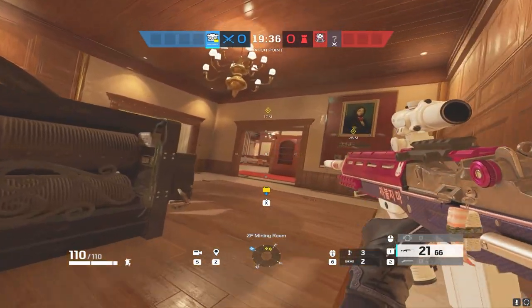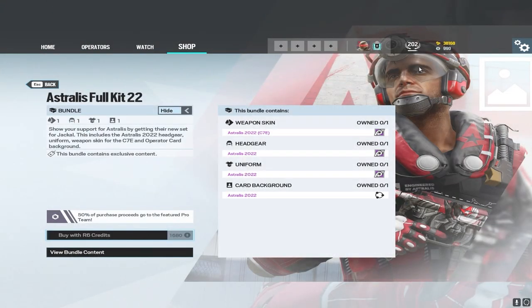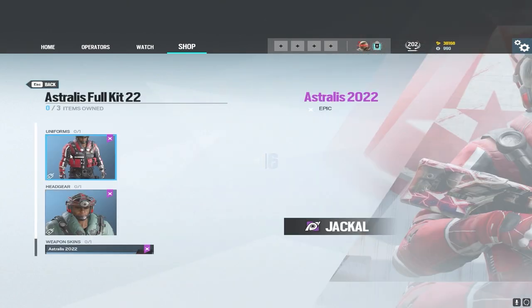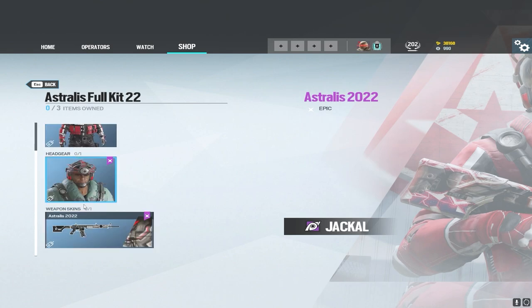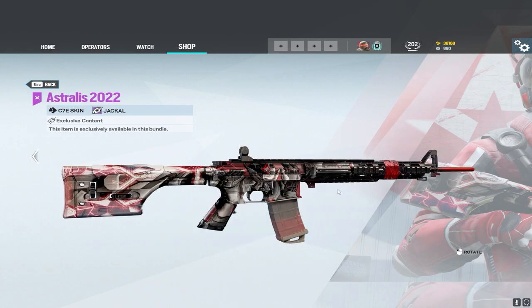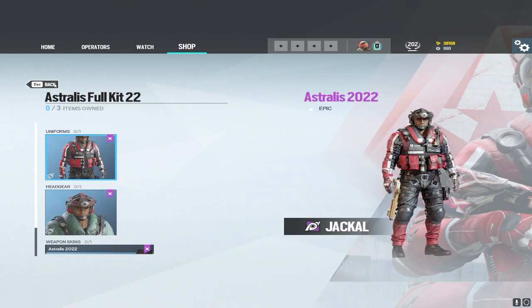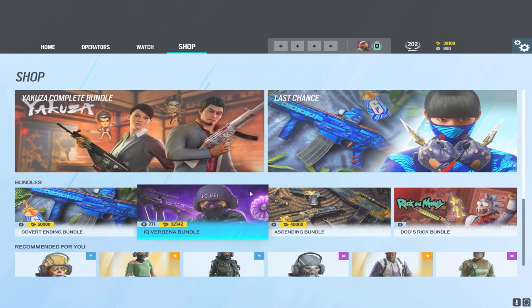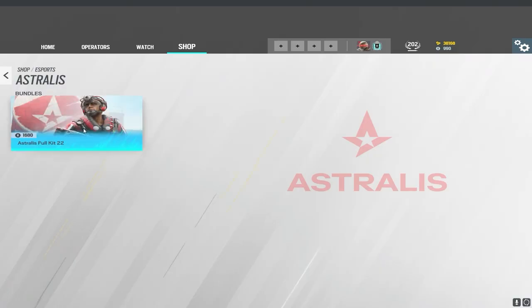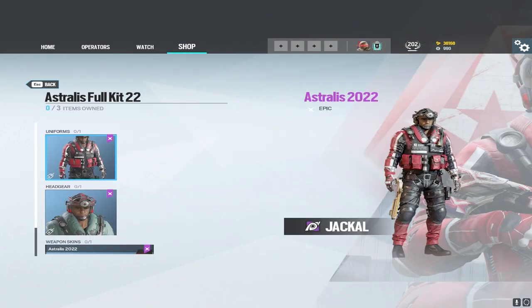Before we get into the last part of the video, I want to mention the Astralis 2022 kit. It comes with a very cool Jackal skin, great colors, a cool headgear, and a cool weapon skin for Jackal's primary. If you buy this bundle, you also get a player card you can use on any operator. You can find it in the shop by scrolling down, pressing Esports, and clicking the Astralis full kit for Jackal.